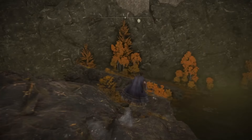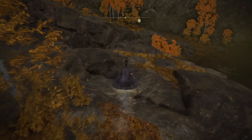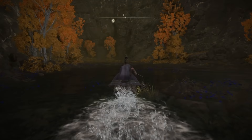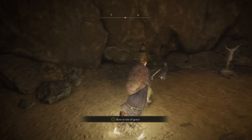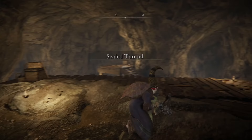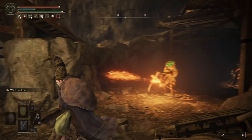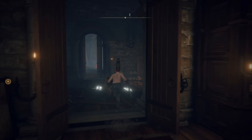From the Outer Wall Phantom Tree Site of Grace, which is where we've been talking about, head directly east until you find this passage of land downwards. Follow it, and then in the back corner will be a cave entrance leading to a Site of Grace. In this closed-off room, you will hear sounds of mining, so obviously — illusionary wall time. The tunnel behind here is pretty short. Run to the next room over, open the chest, and bam — Smithing Stone Bearing Bell 2.